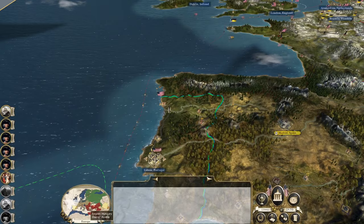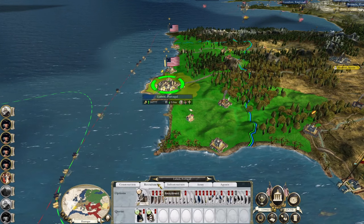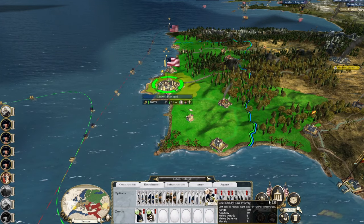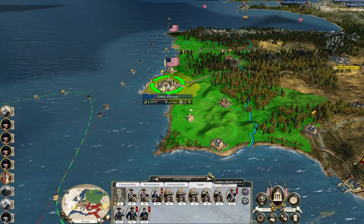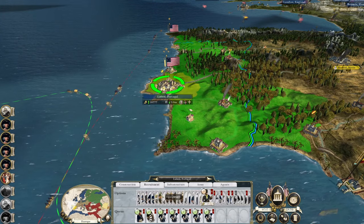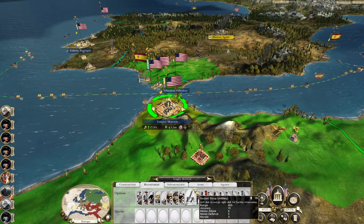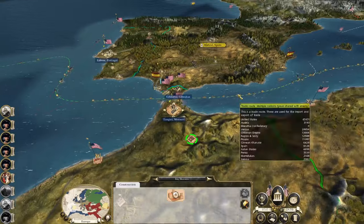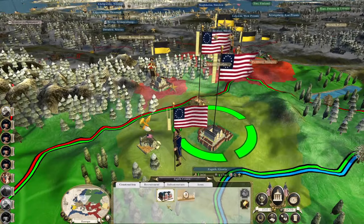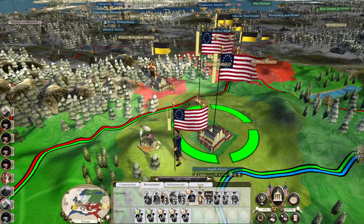That's your recruitment done. Lisbon has seven slots — I think all you need is five units of regular infantry, so you've got seven spaces, seven units — sweet. Okay, Tangier. Let's get Zagreb to start churning out their own reinforcements.